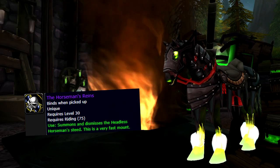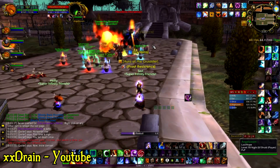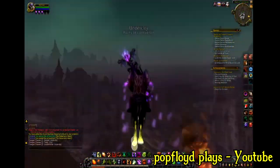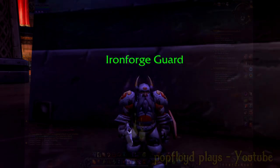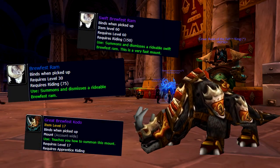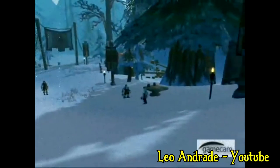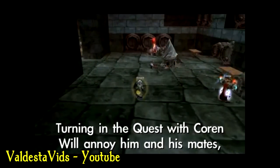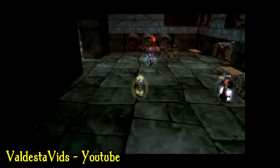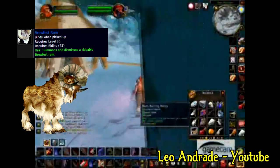Now let's get into some holiday mounts. Starting with the Headless Horseman's Steed — 2007 was the first year of this event, and the mount dropped from the Headless Horseman himself instead of the loot-filled pumpkin we know today. It had a 1% drop chance, and everyone wanted it because it was the only flying horseman at the time. We also have the Brewfest Ram in blue and purple versions, and the Brewfest Kodo. Brewfest was changed during TBC: the first version had a vendor where you could purchase the blue/purple Rams, while the second version removed that vendor and added Coren Direbrew as a boss who drops the Swift Brewfest Ram and the Brewfest Kodo — however, they did not add back the blue Ram. This means the blue Brewfest Ram was only available for that one Brewfest in 2007.